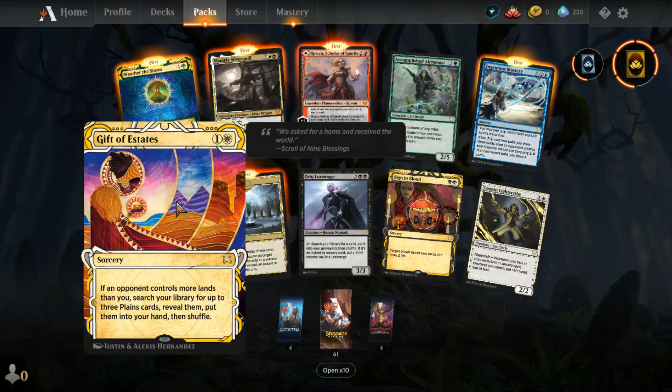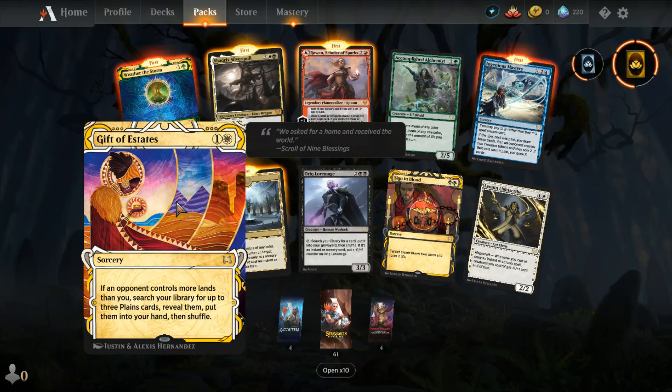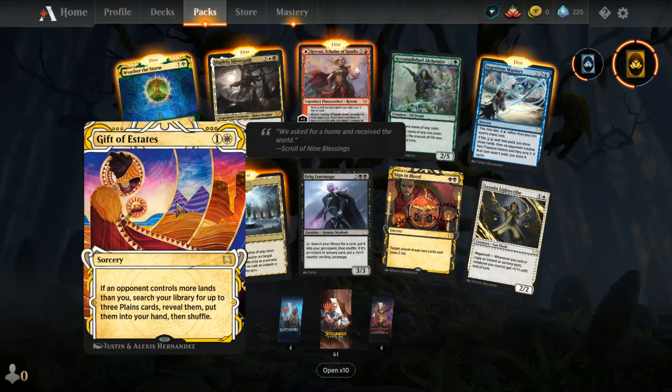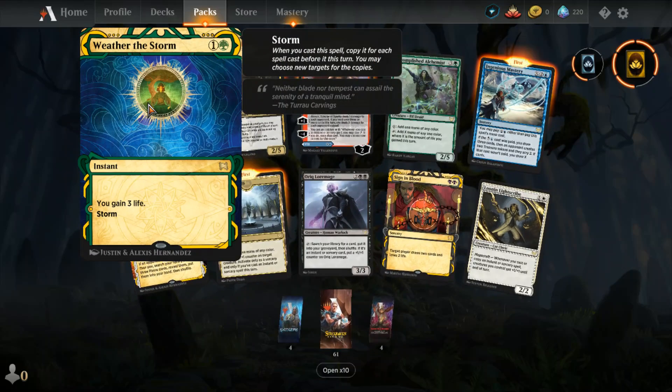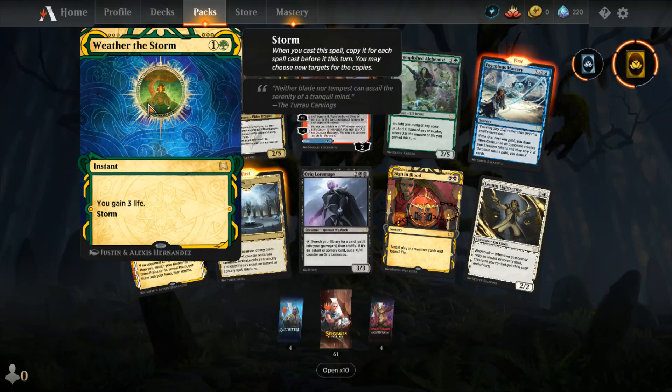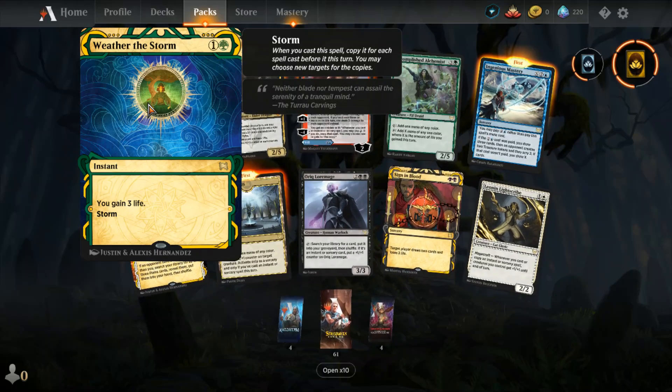And we have Gift of Estates, a sorcery — if an opponent controls more lands than you, search your library for up to three Plains cards, reveal them, and put them into your hand. Then I got my first ever Weather the Storm: I gain three life, and it also has storm — storm means when you cast a spell, copy it for each spell cast before it this turn.